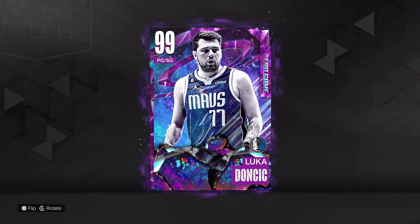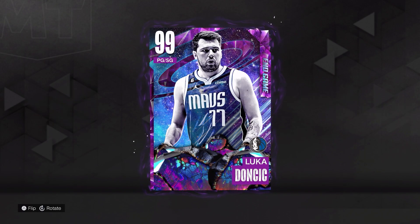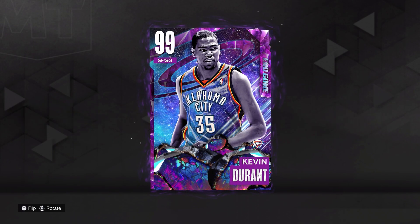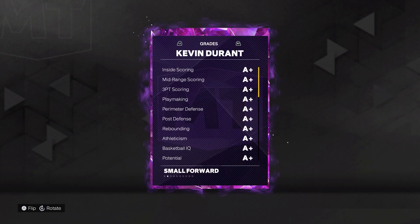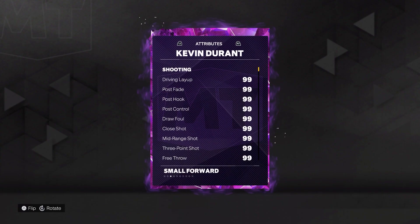At the two, we have the brand new Luka Doncic — 6'7", 230 pounds — and he's gonna be a beast on our team. Next up at the small forward position, we have Kevin Durant, 6'10", 240 pounds. He's gonna be able to do everything we need him to do: shooting, defending, finishing, rebounding — you name it, he can do it.